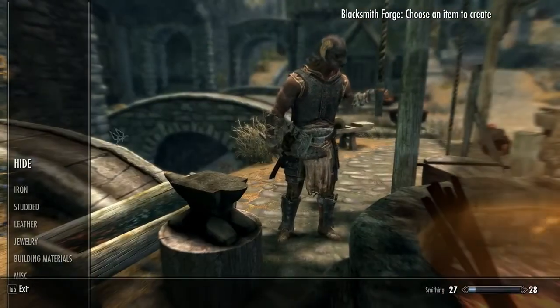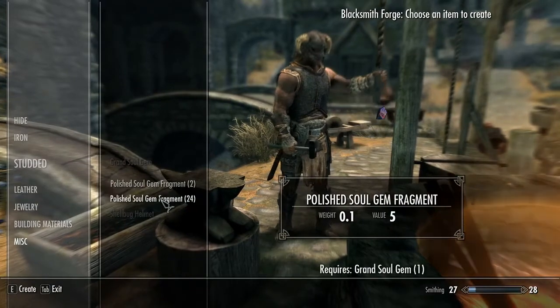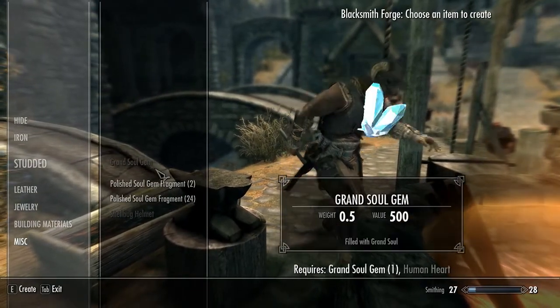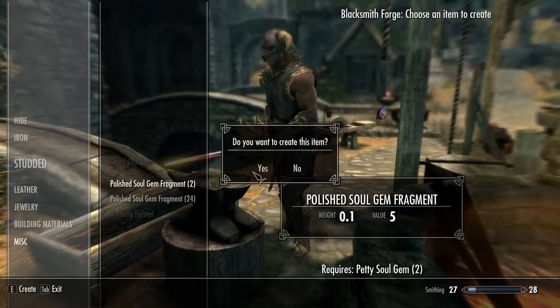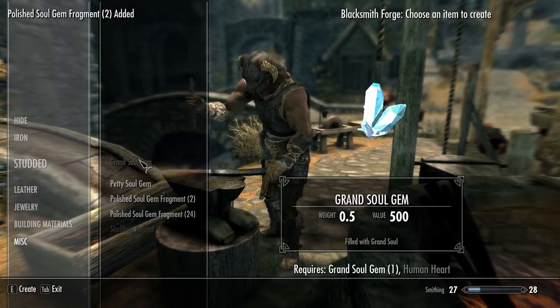Once you've obtained the Soul Forge Hammer, you simply need to approach a forge and navigate to the miscellaneous category. The recipes are set up to only appear if you have the associated soul gem in your inventory. For example, if you only have a petty soul gem in your inventory, you will only see recipes centered around the petty soul gem itself. This allows the crafting screen to remain uncluttered.